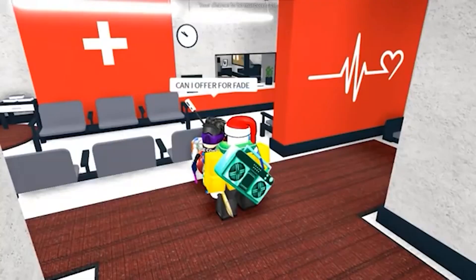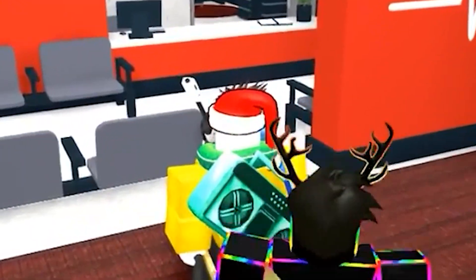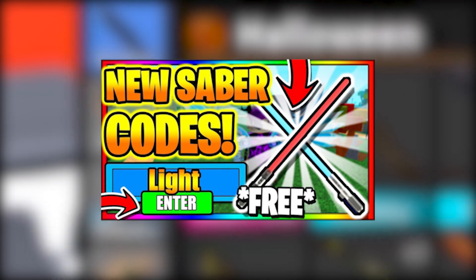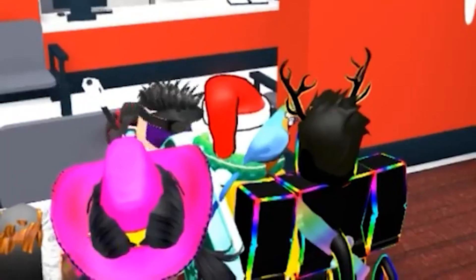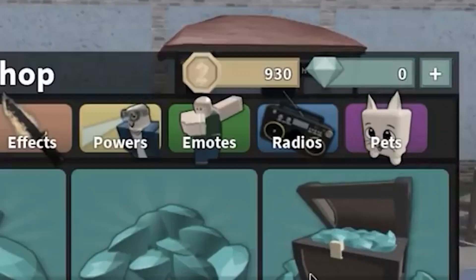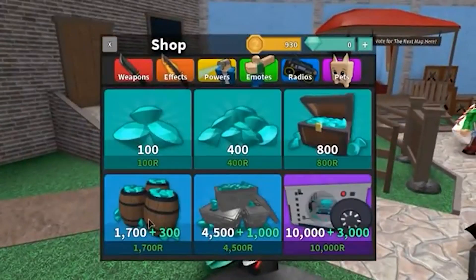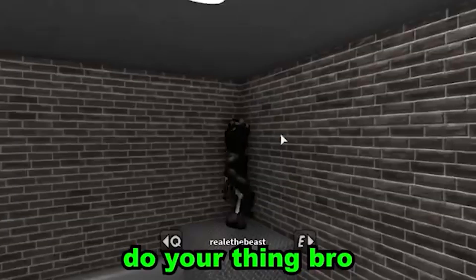The last code of the day is 'light' — a lightsaber code. It's high on my list as well, though not my absolute favorite. With this code you can choose either a red or blue lightsaber, and you might even be able to get both because of a recent update to the codes.